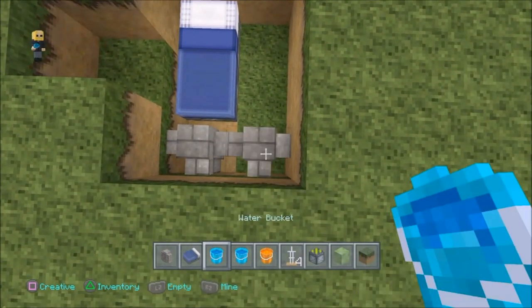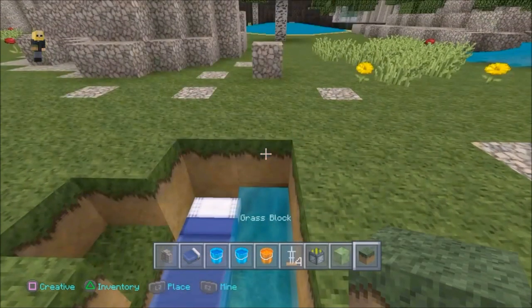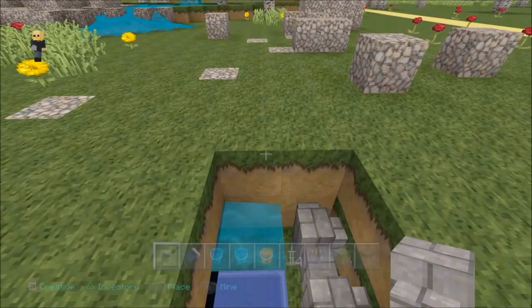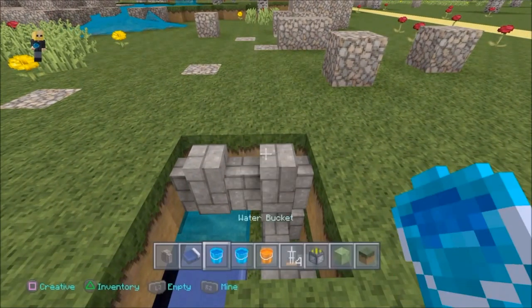So let's get on with this. First, dig out the whole area of the same proximity — it was three deep by six. Put a bed down, put water down, put two fences down next to the bed and water, and then put two more fences on top of the water and the fence.